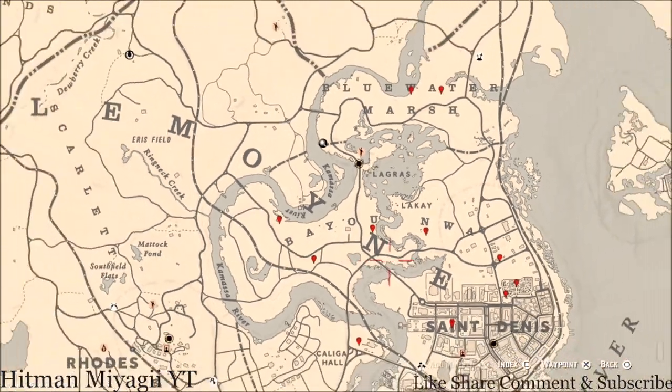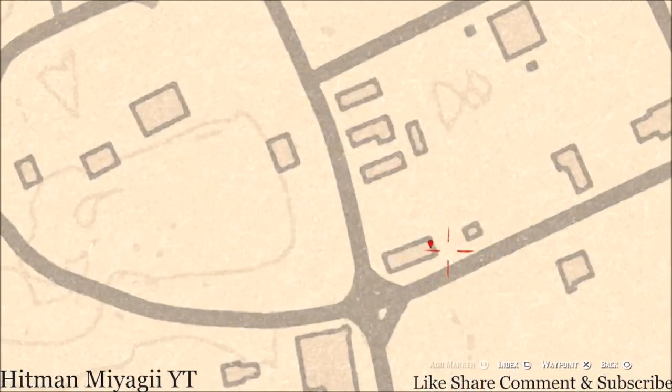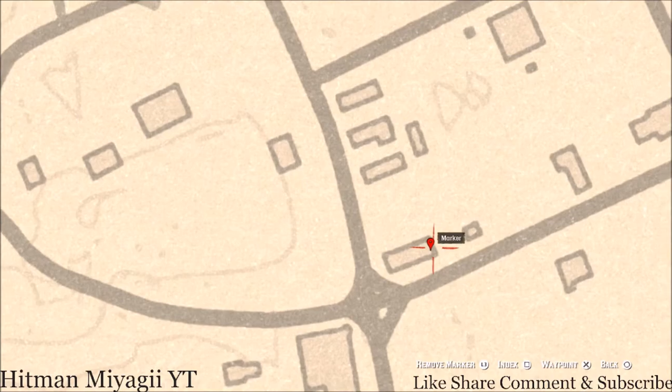Let's go all the way back over here to this location — right here you guys will get a family heirloom. This family heirloom is a horse hairbrush; it's on the back porch or deck on the table. That horse hairbrush is a family heirloom.